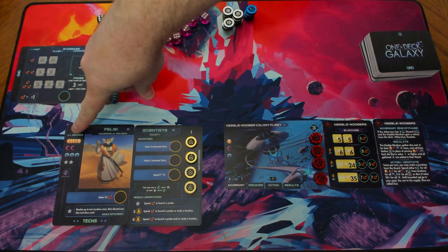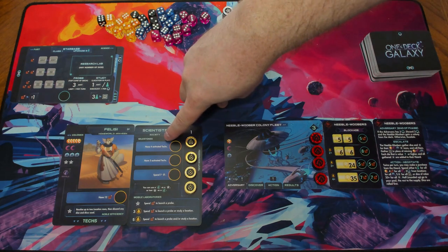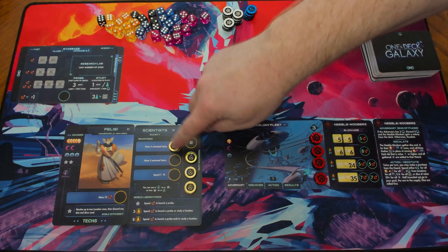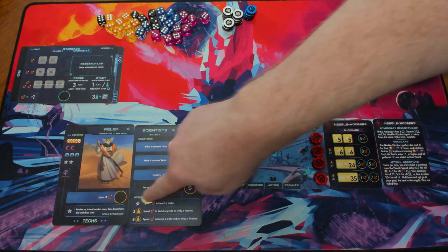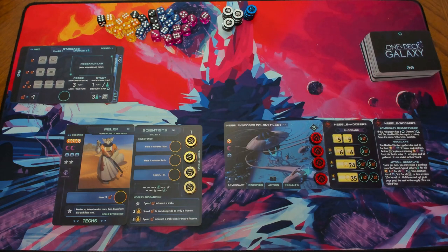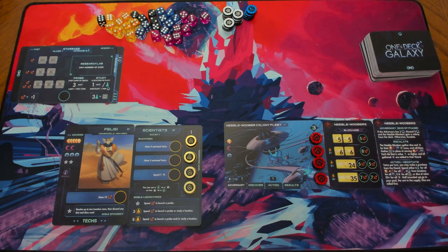On the left side of the homeworld is a series of icons representing the dice you'll be able to roll each turn and the number of tech discs you'll get. On the Society card, you have a list of the milestones you'll be trying to reach to increase your Federation level. Each time you achieve a milestone, you move a Federation token over to it. When you get up to Federation level 5, it makes your Society special tech better and allows you to confront the later tiers of the adversary.